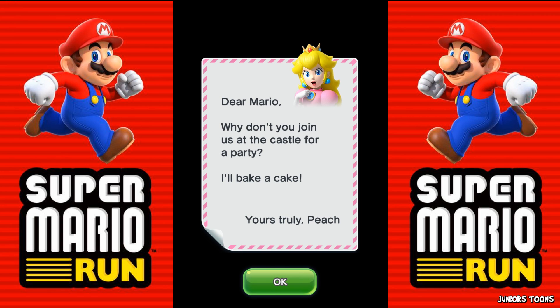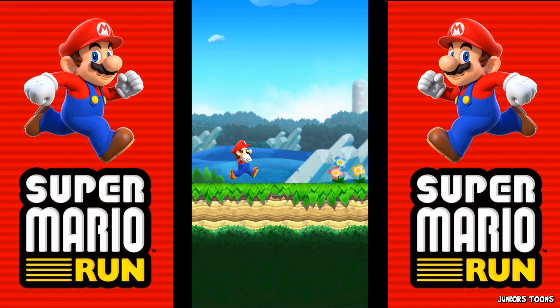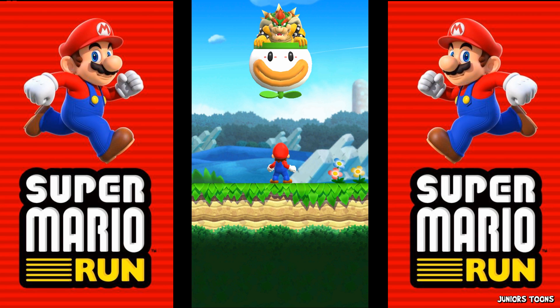Dear Mario, why don't you join us at the castle for a party? I'll bake a cake. Yours truly, Peach. Isn't that great? So Peach is inviting me over for some cake. Check it out — the graphics are amazing. I'm hoping this is a tutorial. Uh oh, here comes Bowser. Why does this guy always gotta mess with everything? I'm gonna go get some cake!